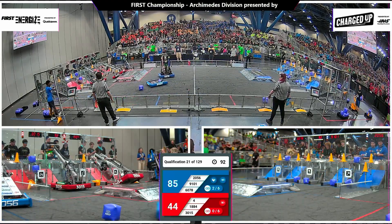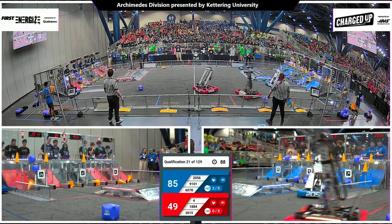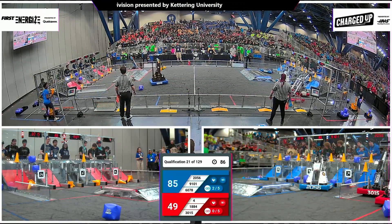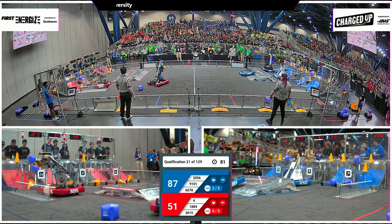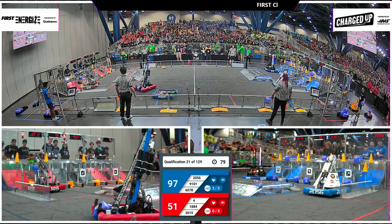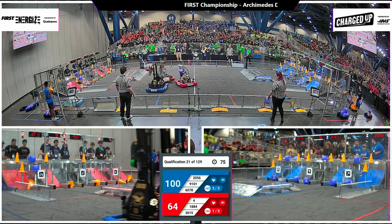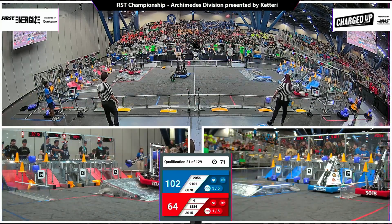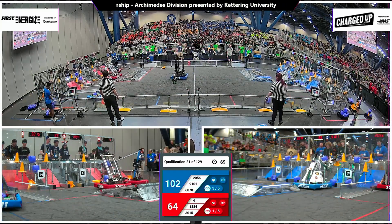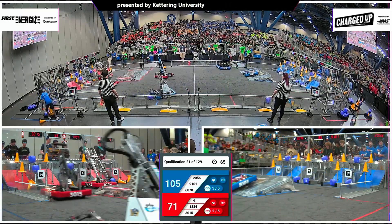Meanwhile, three red robots scoring — 3015 completing the link for red. That will be 10 points up top as they try to close this 35-point gap. A team from Van Nuys hanging out in the middle as a big collision results in 3015 going up on two wheels, but they find their footing. 6078 causing trouble in the center with maybe a broken intake.